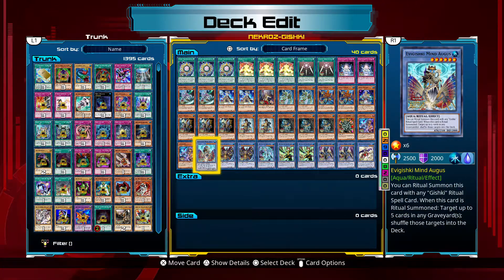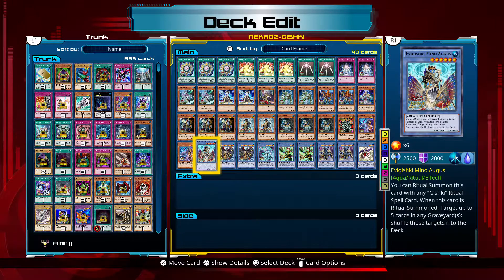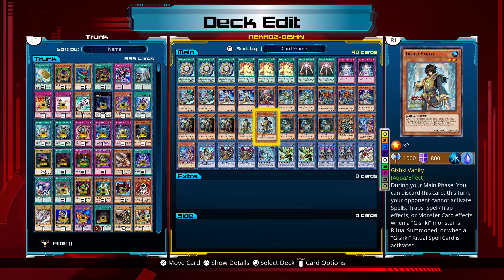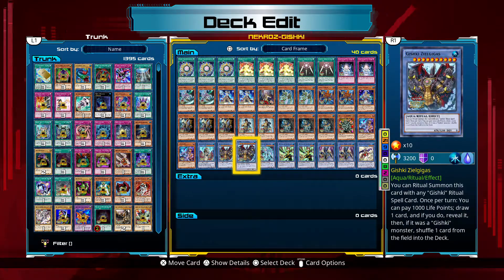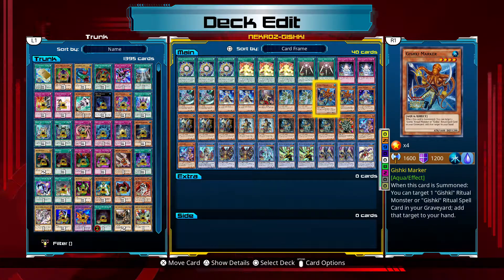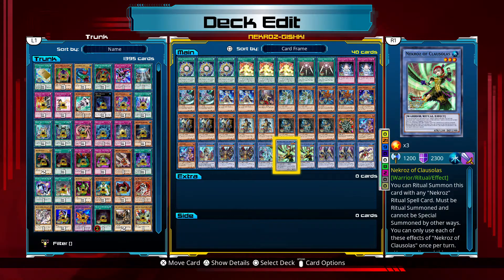Mind August is alright — I always have Mind August in a Gishki deck. It's a given; that's a pretty OP effect. What you want to do is get that Aqua Mirror out and get Zogigas out as quickly as possible using any of these effects. The cool thing about Gishki Chain is that you could use it for any Ritual Monster or any Ritual Spell card. So that also ties in with the Necros.